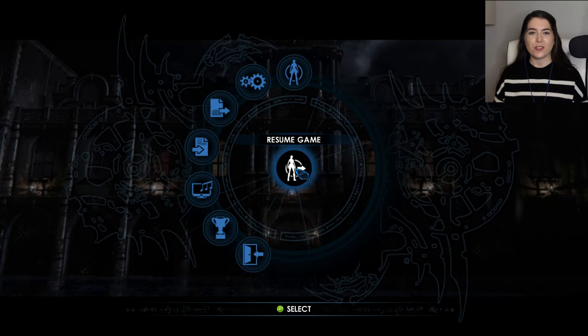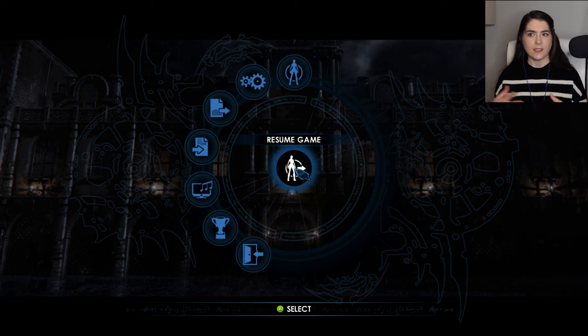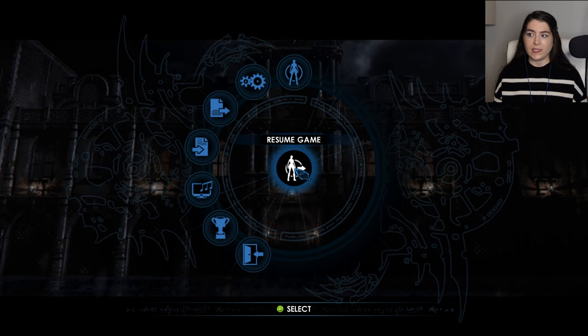Hey everyone, welcome back to my Tomb Raider Underworld playthrough. Today we are playing through an extremely short section of the game called Andaman Sea. Basically in the last level, Lara finally found Thor's hammer, so now she is paying Natla and Amanda a visit. We found out from Zip at the start of the last video that Amanda now has a sister ship to the first one that sank, called the Tisiphani. It is currently floating in the Andaman Sea off the coast of Thailand. Basically, Amanda and Natla are trying to figure out what Lara found in Thailand and where she is, so Lara is heading there to find out the location of Helheim and then kill them.